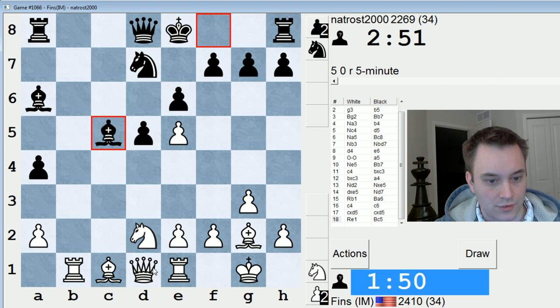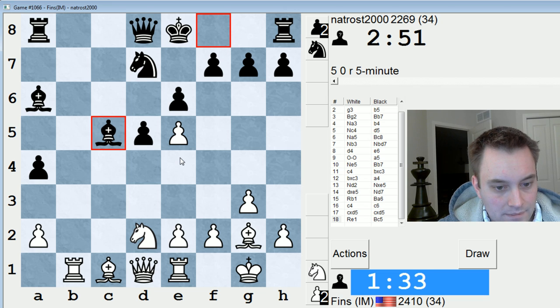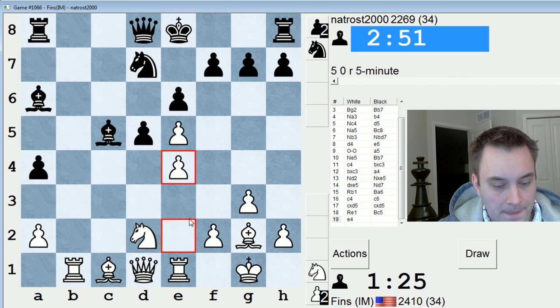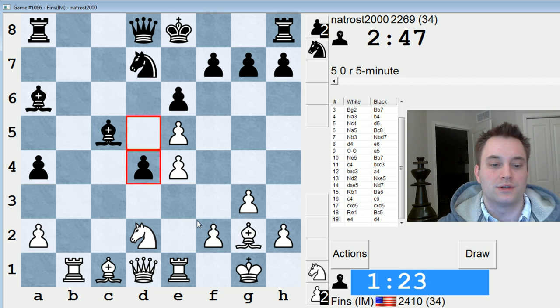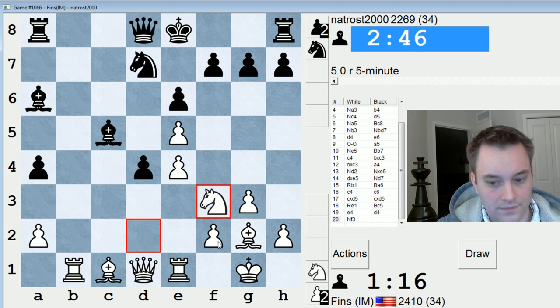Queen takes A4, Bishop takes E2 — Queen C6, hmm, that's suspicious. There's also E4, as I said. E4, Knight takes E5, take here, Knight D3. Okay, I'm going to go for that. F2 is a bit weak — I've got to keep that in mind. He just closes the position. Let's go here — defend E5, attack D4. Down on time though, I've got to hurry.